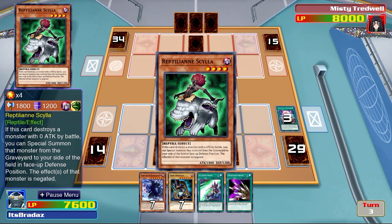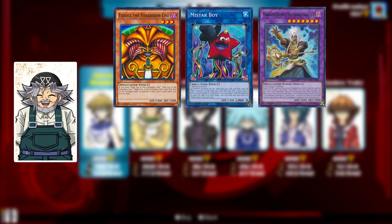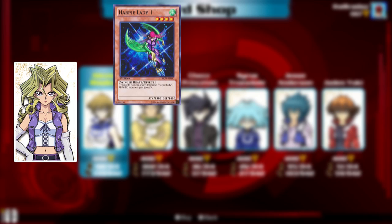Okay, so now moving on to the standard packs and what archetypes you can get in each pack. I'm going to go through these very, very quickly, so just pause on the screen if you want to see all the archetypes in a certain pack. For Grandpa, we have Exodia, the generic attribute Link Monsters, Gravekeeper's, and cards such as Skill Drain and Terraforming.